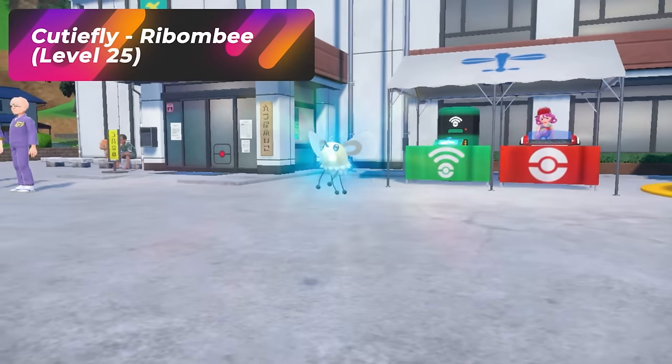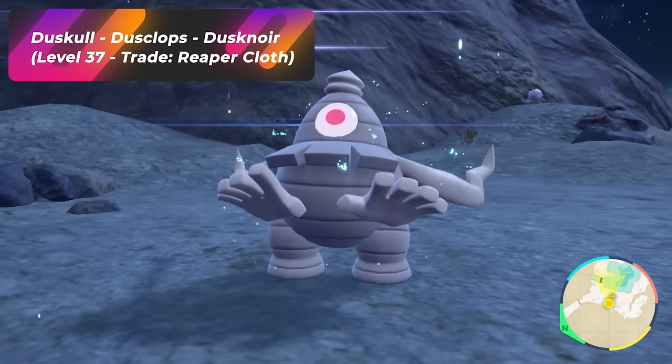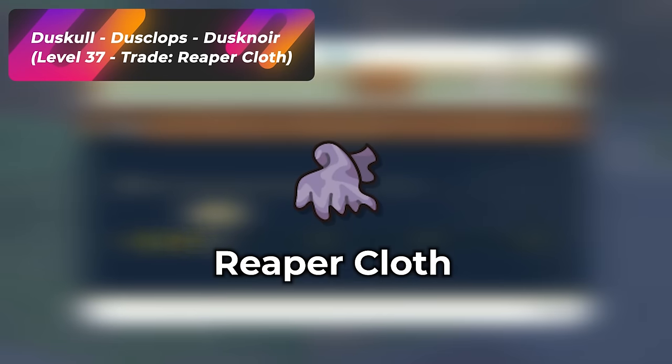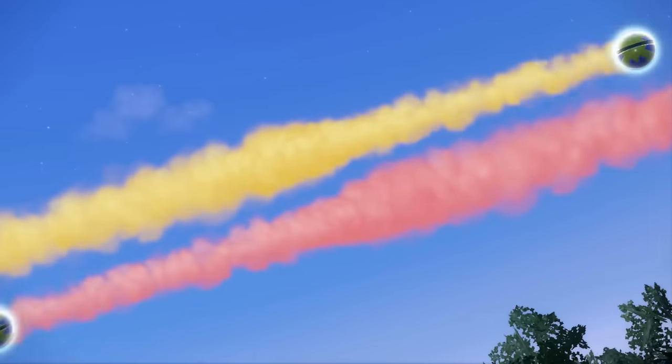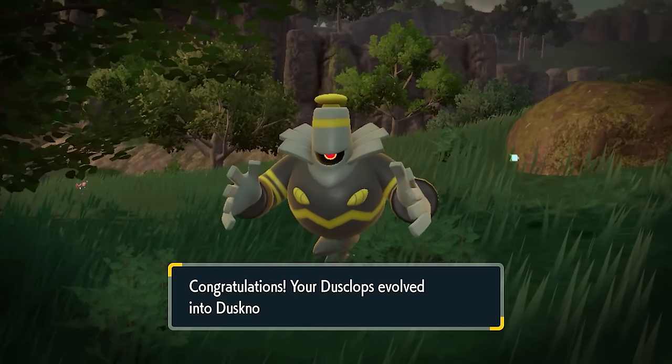Golett evolves at level 25 into Golurk. Duskull evolves at level 37 into Dusclops, and then you're going to need the item Reaper Cloth, which you can get from the Kitakami Pokédex Rewards. Attach that onto Dusclops and then trade it in order to get a Dusknoir. Again, make sure you're in the Discord for that.